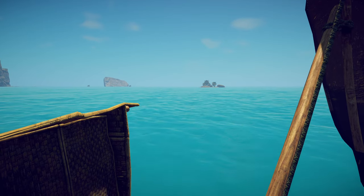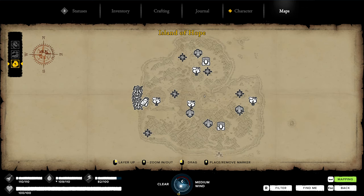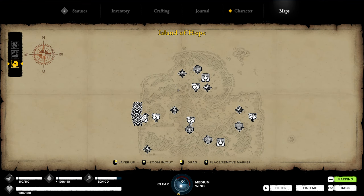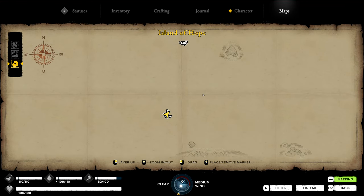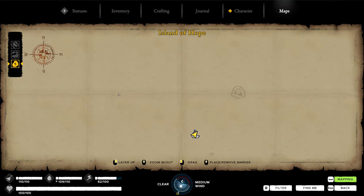Looking at the map, we're just north of the Island of Hope. This is our local area map — the island we're on — and we're cruising out to a small island nearby. There are a lot of smaller islands spread around the bigger islands containing trees, coconuts, rocks, and light resources you can grab if you need them.